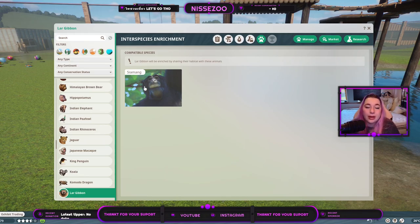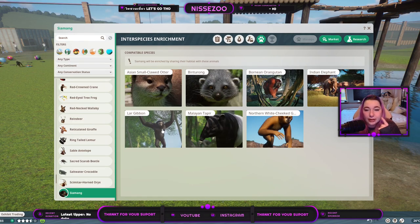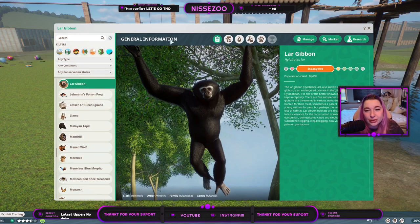They will only have babies every 36 months - that's three years - however they should be very easy to get reproducing in captivity. They have interspecies enrichment with the Siamang. If I click here they also have interspecies enrichment with both the Northern White-Cheeked and the Lar Gibbon listed. Leaf is good about giving them these connections. I just wish he would also give enrichment between the Lar and Northern White-Cheeked with each other, so if you don't want the Siamang but want both gibbons you still get that interspecies enrichment.